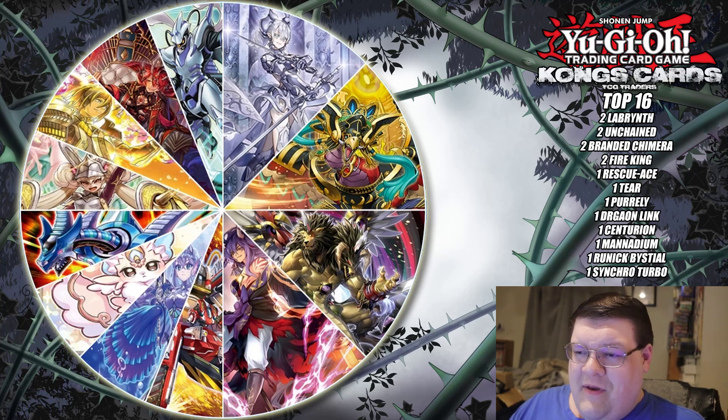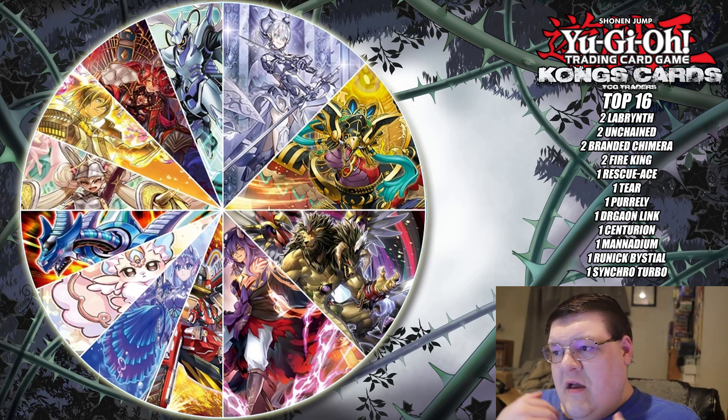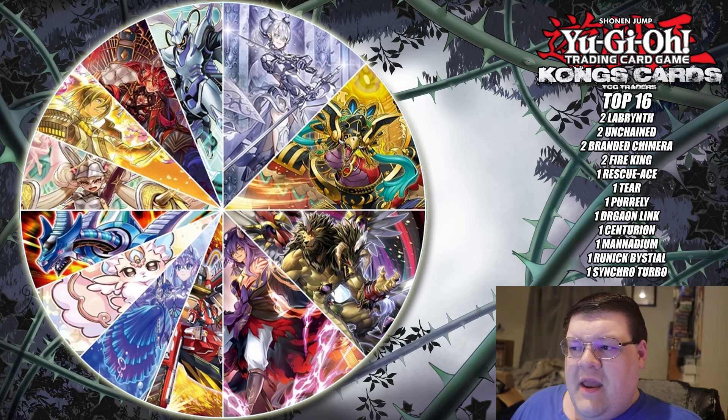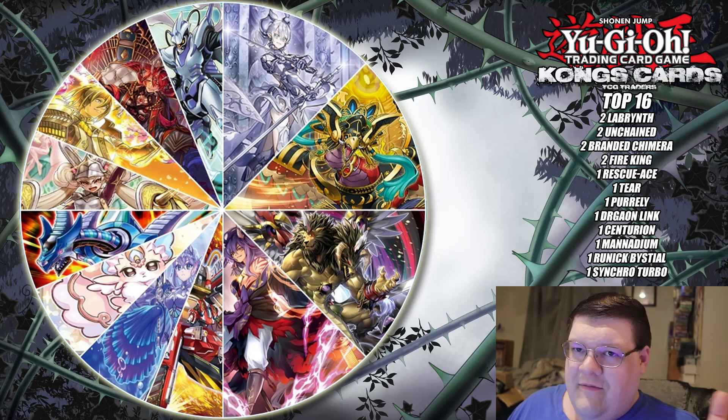We had two Fire Kings, and there's a little bit more excitement for that deck. For your one-offs: one Rescue Ace, one Tier Limits, one Purely, a Dragon Link, a Centurion — which has been showing some pretty interesting results — one Mana Diem, a Runic Bisteel Pile, and a Synchro Turbo deck bringing up the rear.